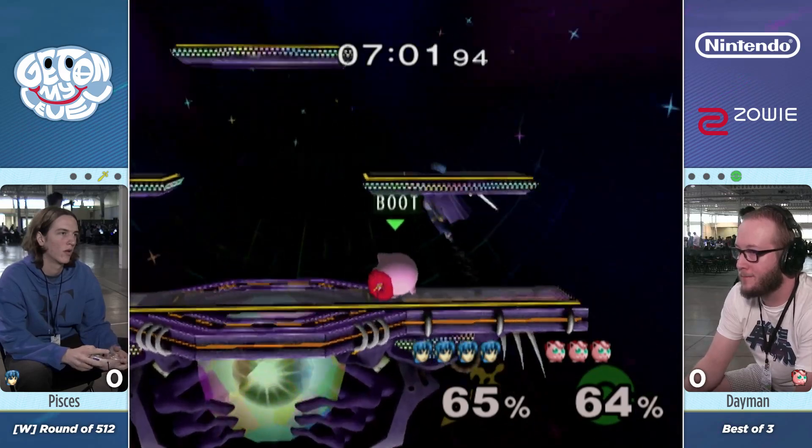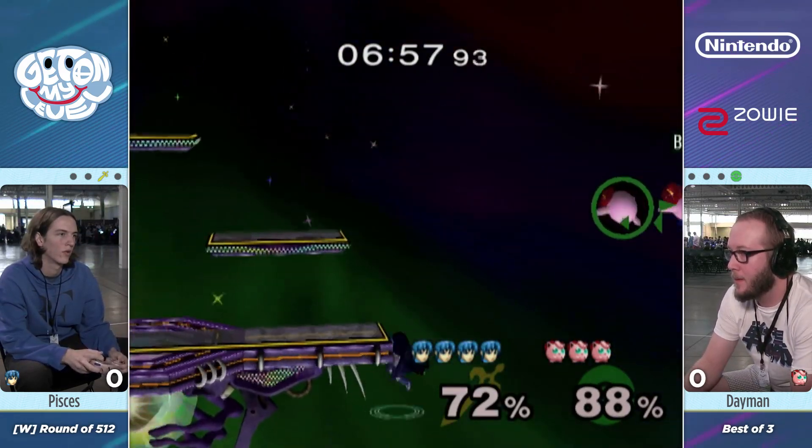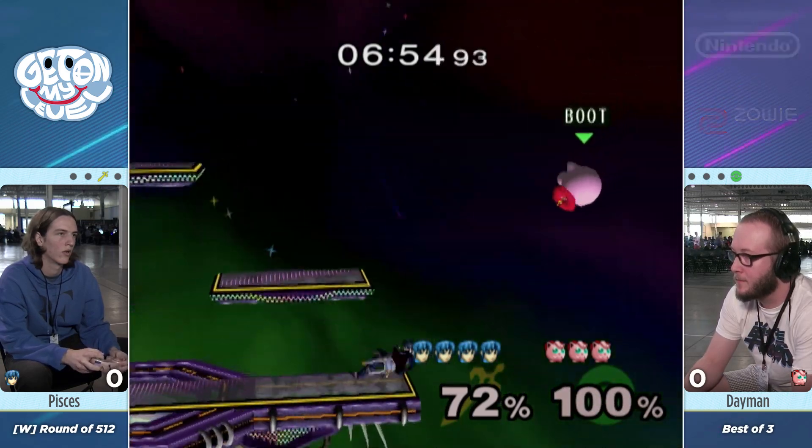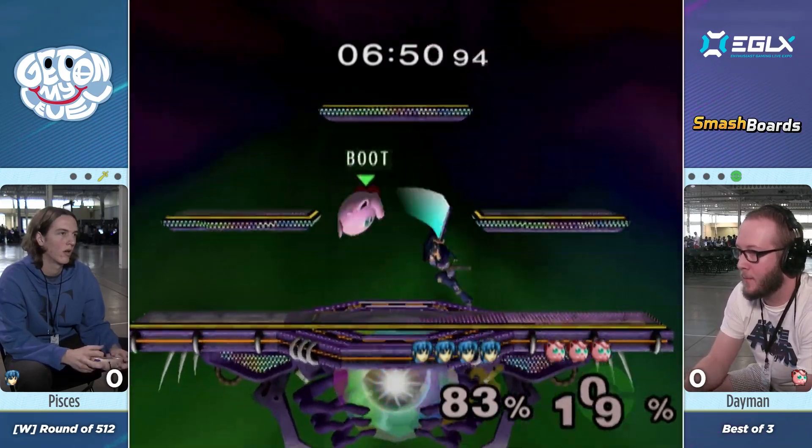Pisces does get his shield out early. Pisces is moving here. He's not even getting tippers, but his F-Smashes are just taking him so far — getting off stage, getting good damage. It's pretty impressive.